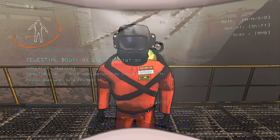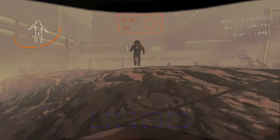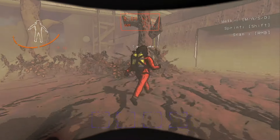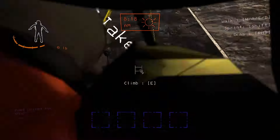Also, I have my NVIDIA instant replay on, so anything funny happens and I'll clip it. I've been recording this whole time! Do you have to sprint? Do you have stamina? Oh, you do have a stamina. Upper left is your stamina bar. So the goal in this game is to enter the facility, get loot, and bring it back to the ship.